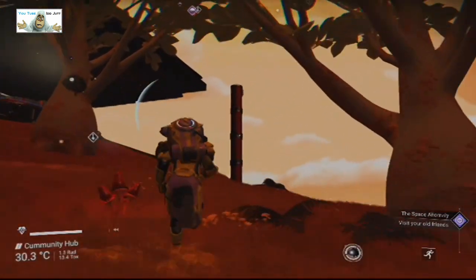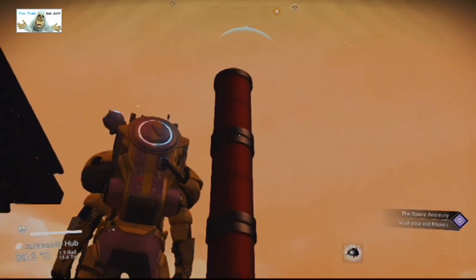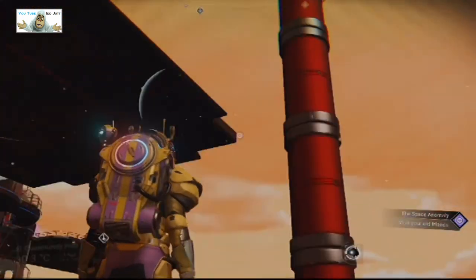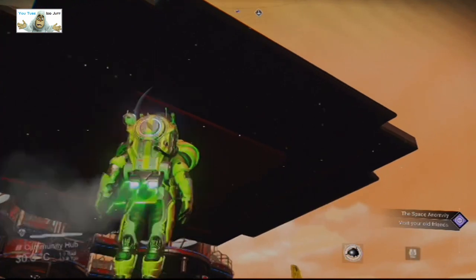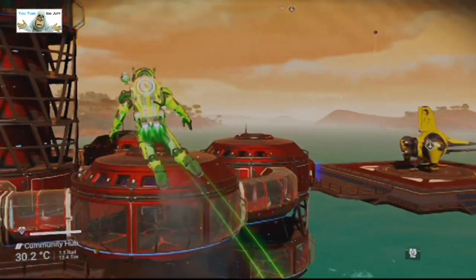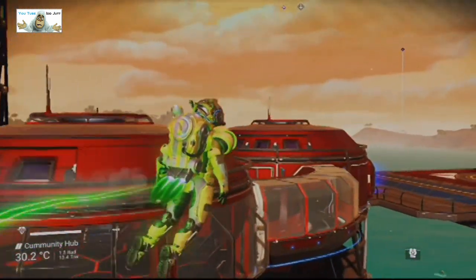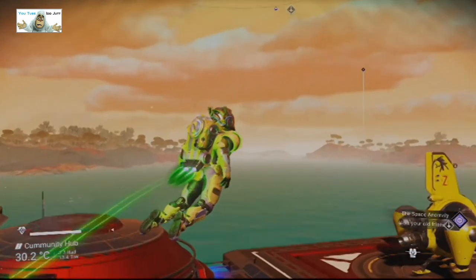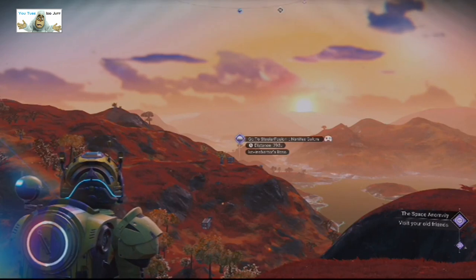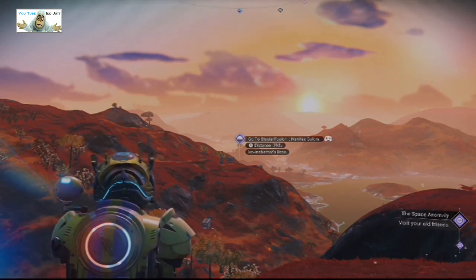So as you can see, with this method of course there's no point in having a... what's that one for? Oh, don't tell me that something else has not drawn in. It looks that way. That's it - we'll see you later. The second base we found on this one is - go to the Stasis Fusion Nanites Galore.